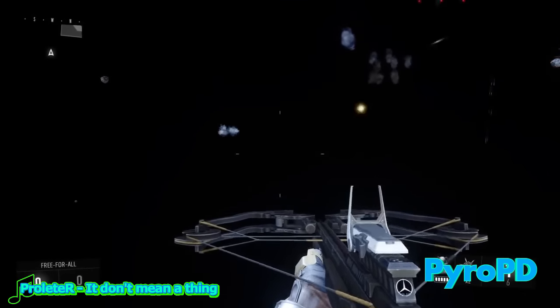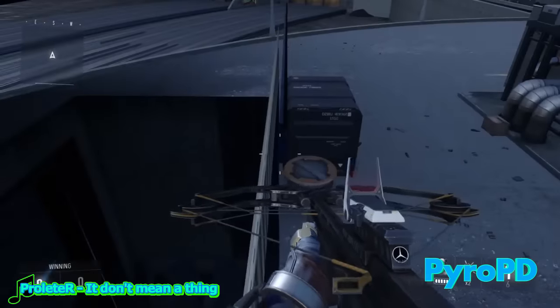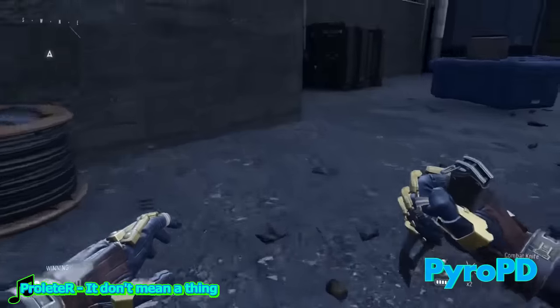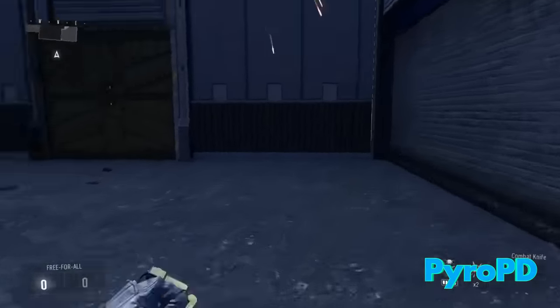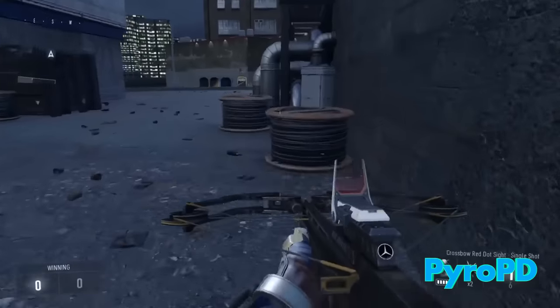You'll hop on this ledge pretty easily, it's not that hard. There's a gap though, so be careful — try to experiment with this in private if you want to show your friends or whatever. Then jump on that platform and try to hop on that barrier. That wall is kind of barrier-less, so you can jump right through.